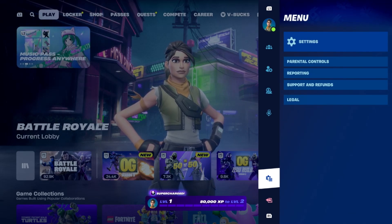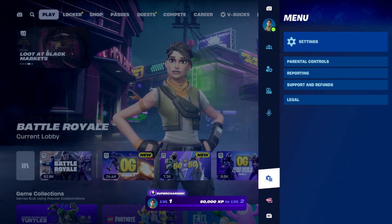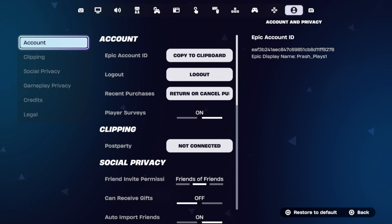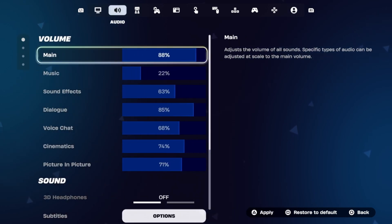Let's fix the sound not working problem on Fortnite on the PS5. First, we need to fix the in-game settings, so open the settings in Fortnite and then select the Audio tab from the top.